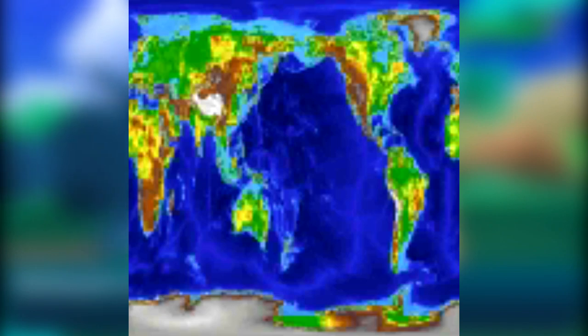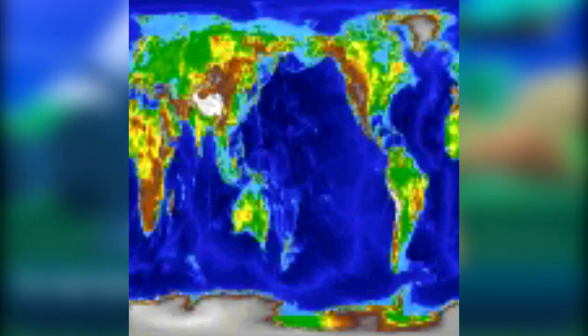Another weird little tidbit is that for some reason there is a real-life map of Earth hidden within the files — I'll leave the image on screen while I talk about it so you can see a visual representation. Yeah, that's pretty weird. I don't know why Game Freak included a real-world map in the files. Anyway, speaking of hidden things, there are three rooms that go unused but are completely textured.